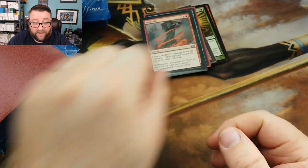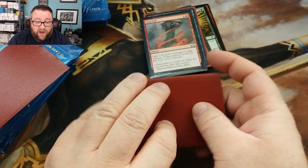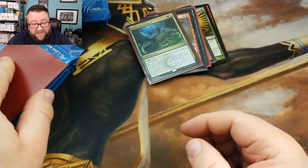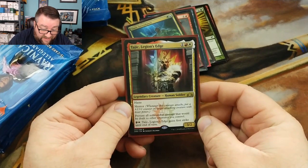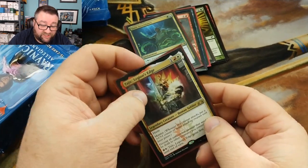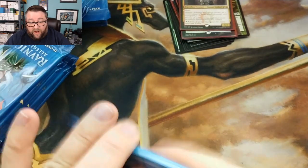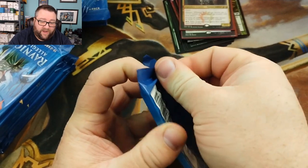Let's go ahead and see what he got for his foil basic — ooh, got a foil Mountain. That's so pretty! And then his random foil is a Mind Control from M12. His common or uncommon is Lava Coil — that one's seeing a lot of play right now because burn is just so dang good right now. Our first rare out of the box is the Simic Ascendancy — well that's where that went — and then we got a Tajic Legion's Edge. Congratulations, sir!